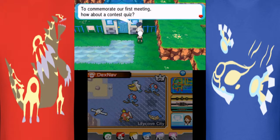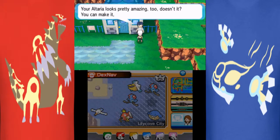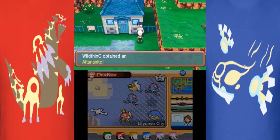He'll ask you what Pokemon Leisha or Elisha uses, and you show him your Altaria. It doesn't matter what level or friendship — it just matters that you have an Altaria with you in your party. He'll say how impressive, wow, and he will give you an Altaria Knight.